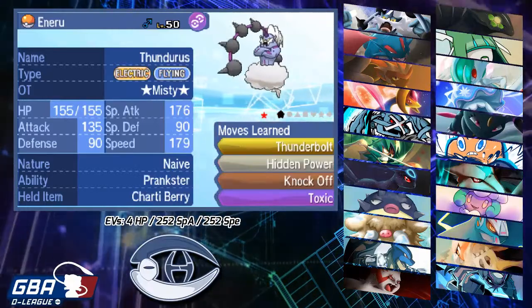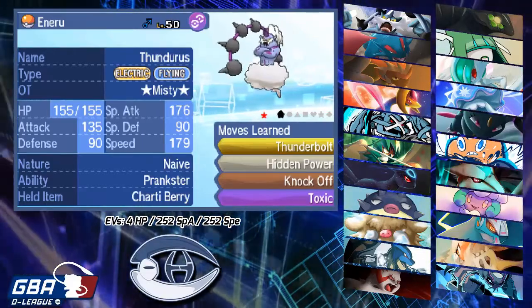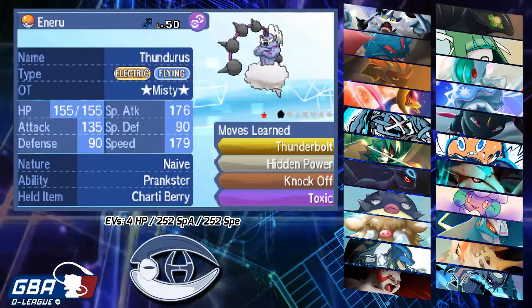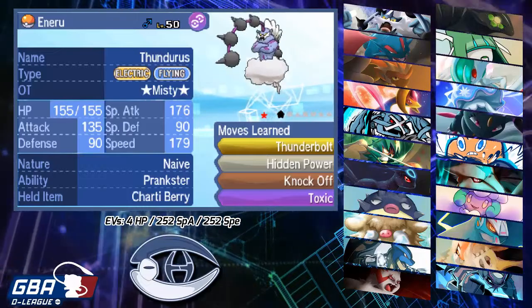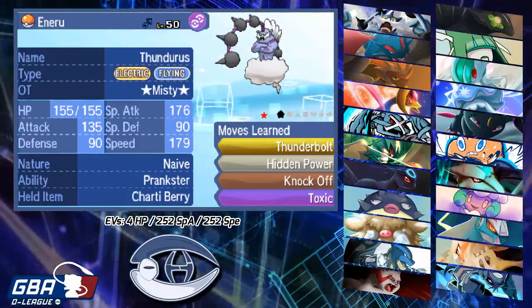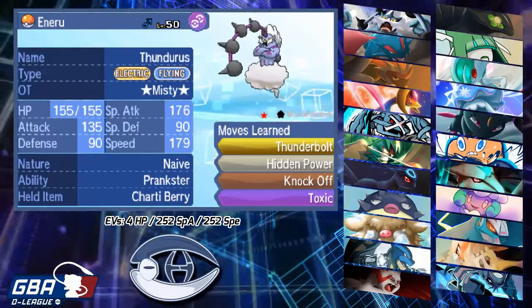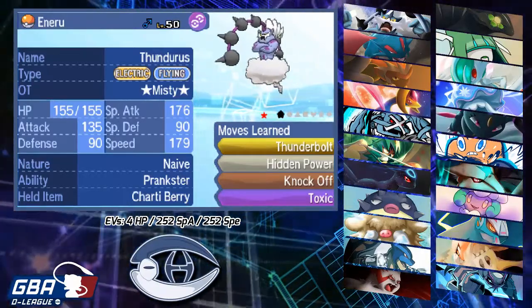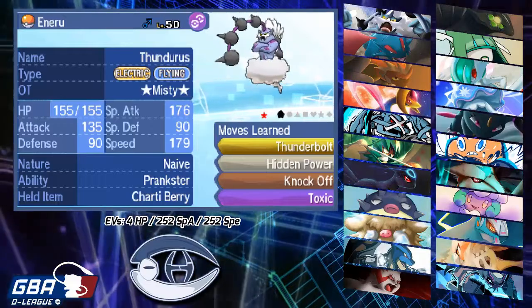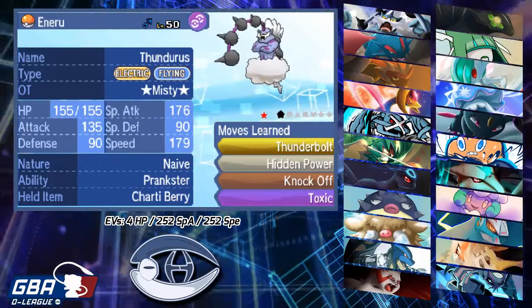Moving on, we have Thundurus — Naive Prankster with Charti Berry, running Thunderbolt, Hidden Power Ground, Knock Off, and Toxic. You're probably wondering why I'm not running Hidden Power Ice when he has a Zygarde — the reason is I'm not too scared of Zygarde since I have Cresselia as my main switch. Knocking off Zygarde's item on the switch is probably a lot better, and if Nihilego switches in I can Hidden Power Ground it. This also helps with Marowak — I EVed Thundurus to knock out Marowak after Rocks, even max HP, after two Knock Offs. I'm running Naive so I don't drop my Attack stat since I do have Knock Off.